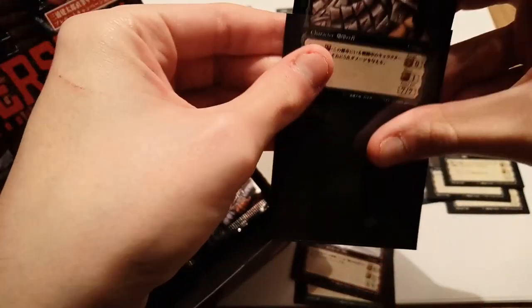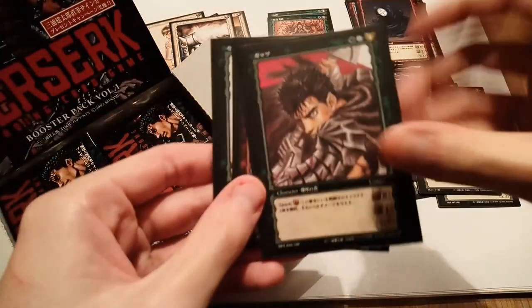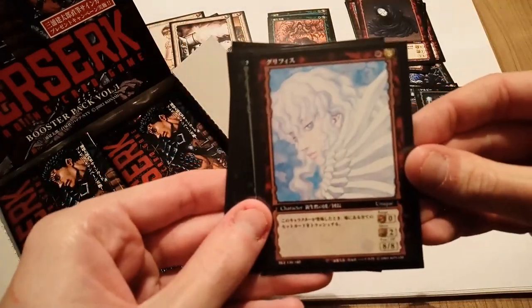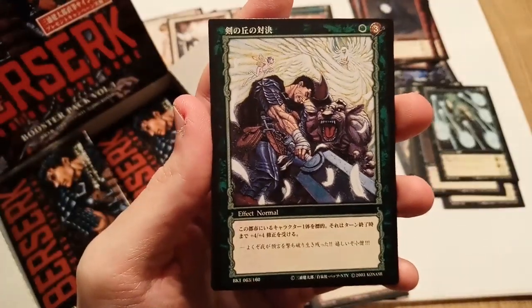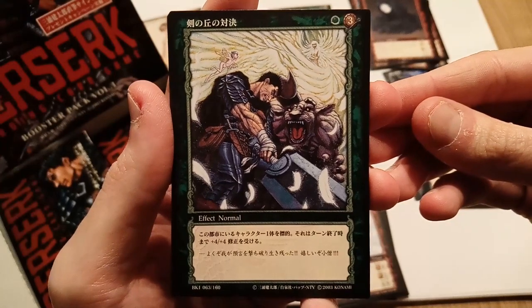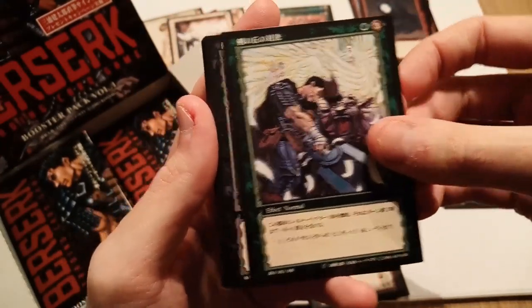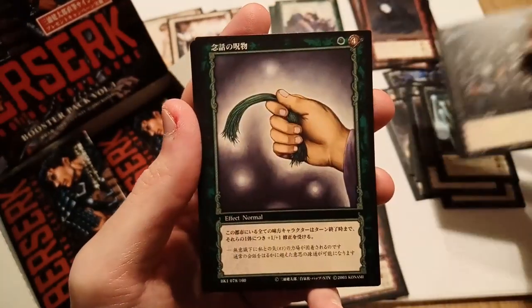The rare is a Guts card — one of the starter deck cards — but this is the black border version, which in my opinion is more valuable since you have to pull it from a pack and you're not guaranteed to get it. We have two green rares that are also in the starter box, but a gorgeous red rare. We keep seeing examples of beautiful common cards — like Guts versus Zodd with Griffith and Puck, just a common but look how gorgeous it looks.